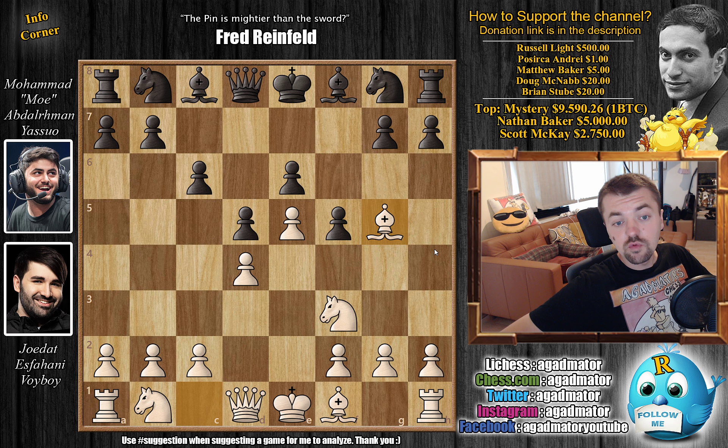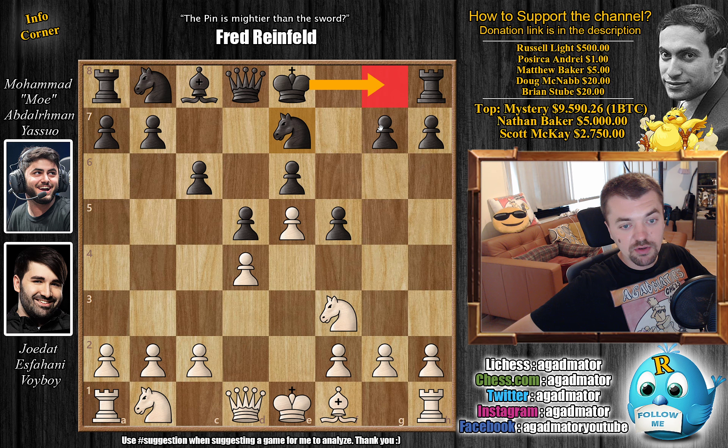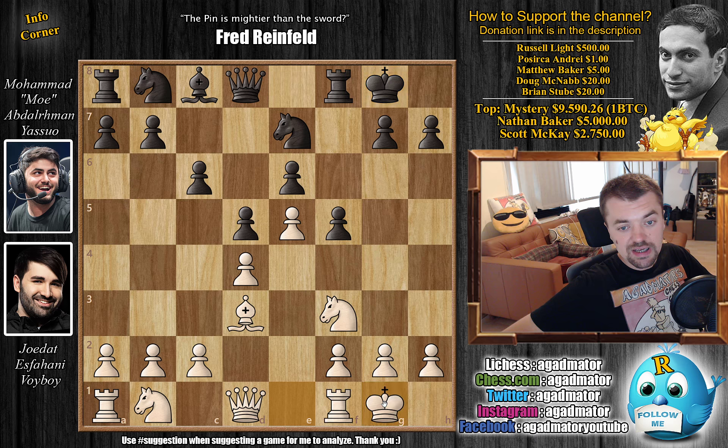Already as of move 5 we have a completely new game. The Queen is under attack — you could move it away with Qb6 or Qa5 check. However, Yasuo defends with Bishop to E7 and Voiboy trades here. We have Bishop captures, Knight captures — now developing, preparing to castle. Voiboy continues development with Bishop to D3. Yasuo castles to safety, and Voiboy also castles.